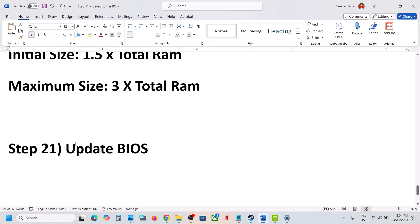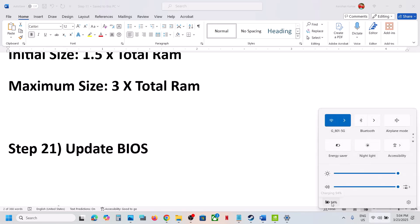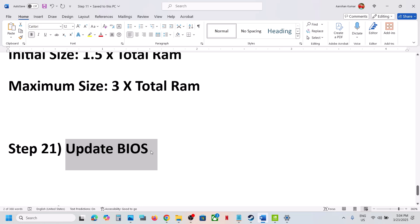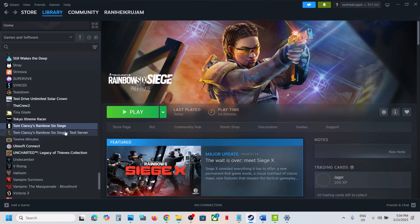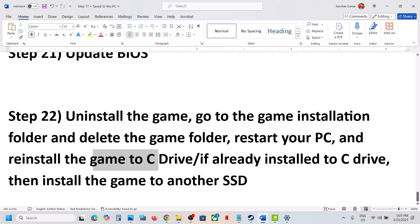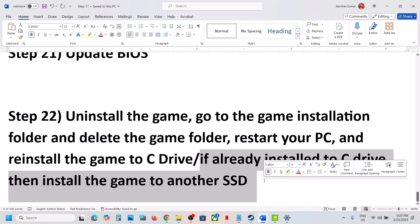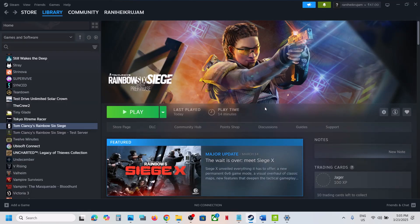The next step is to update the BIOS. Go to your system manufacturer's website, select your model number, and install the latest BIOS. For laptops, make sure the battery is above 10% and the AC adapter is connected when updating the BIOS. After the BIOS update, launch the game. The last step is to uninstall and reinstall the game to a different drive. Uninstall the game, delete the game folder, and try installing to the C drive. If it's already on C drive, try installing to another SSD or HDD. One of these steps should help you run the game successfully. Thank you for watching — please like and subscribe.